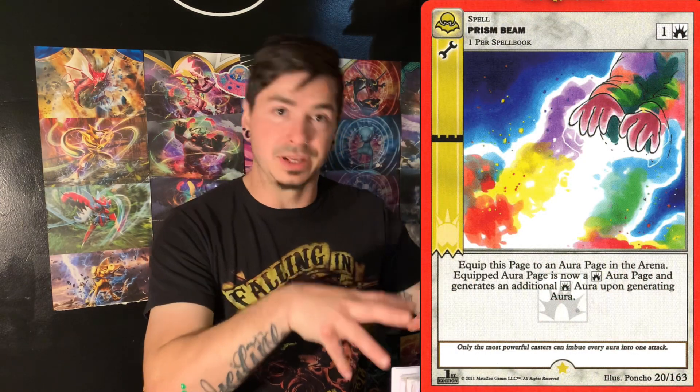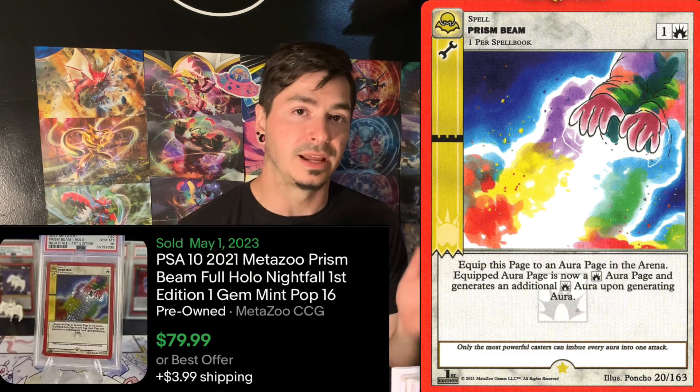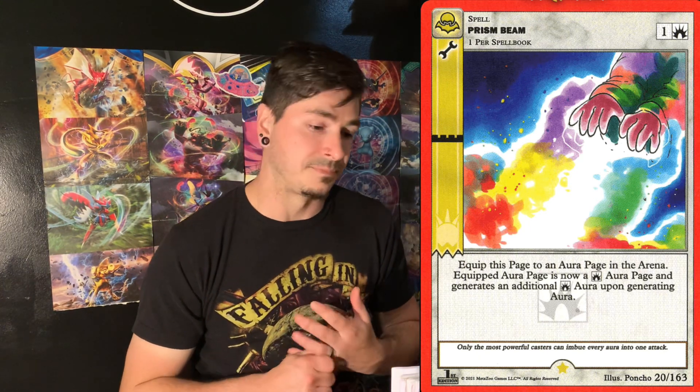PRISM Beam — basically a death beam but in rainbow form. Not my favorite. Market of 60 cents, a pop of 30, and a PSA 10 recently sold for $79.99. Card's worth 60 cents and it sold for $80. At $25 to grade, you lose a little on the eBay fee but you're still making a little bit of money just doing that. Just saying.